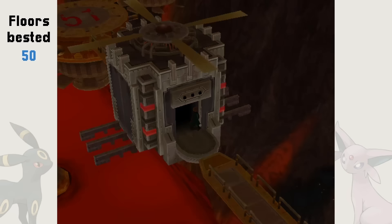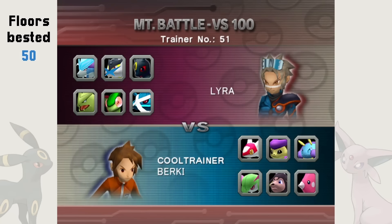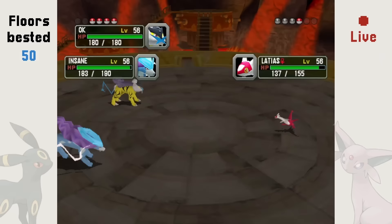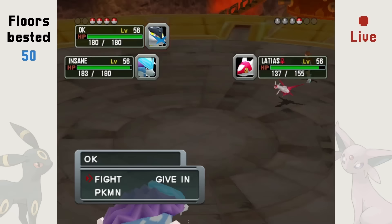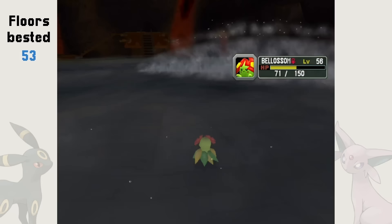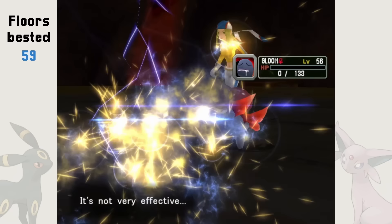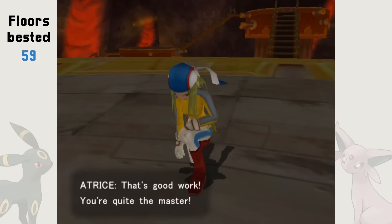In Area 6, trainers get serious, as we encounter our very first legendary Pokémon with Cool Trainer Berkey's Latios on floor 51. He also has a Luvdisc, so maybe not that serious. Area 6 is actually easier than Area 5 — we breeze through trainer fights with only one Pokémon fainting on floor 54, and not even the Area leader poses a threat.